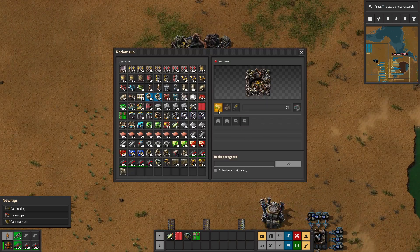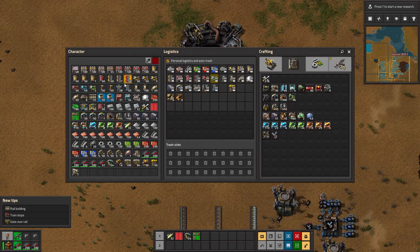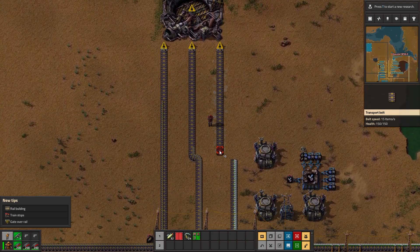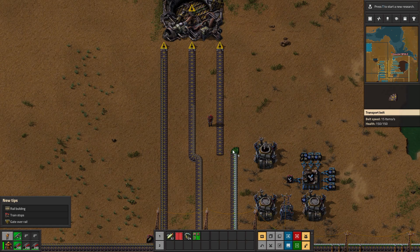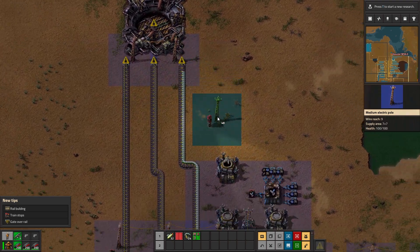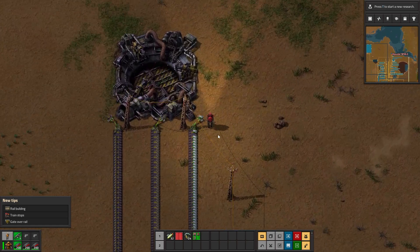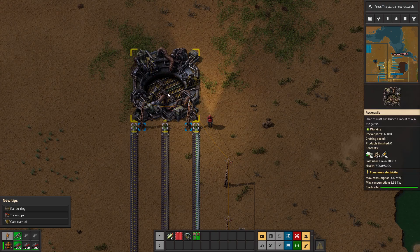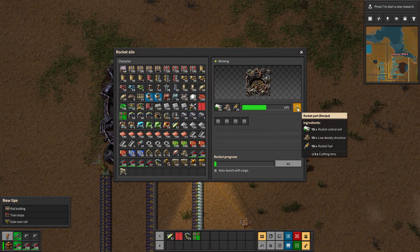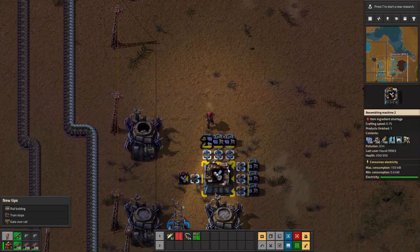Here it is - we only ever need the one so we'll pick that up. This is where you can output it. There's probably enough resources to make a few more but we'll restrict that. That's not the rocket silo - here it is! Place it down, all we have to do is put these items in. Power this thing - looks like this doesn't require fuel, that was a completely modded thing.